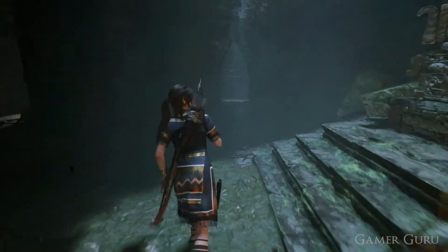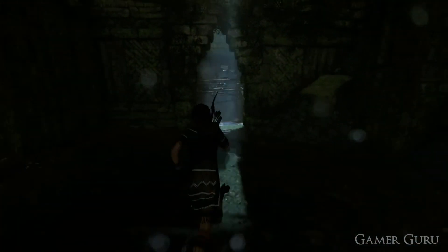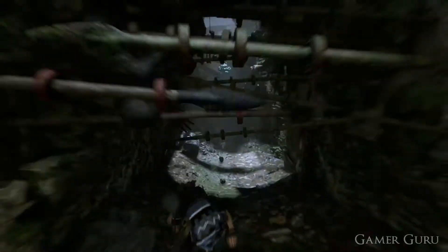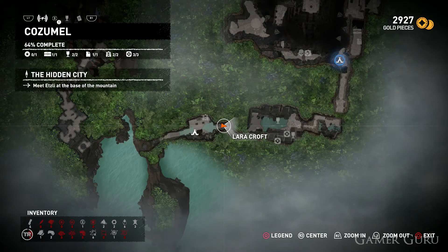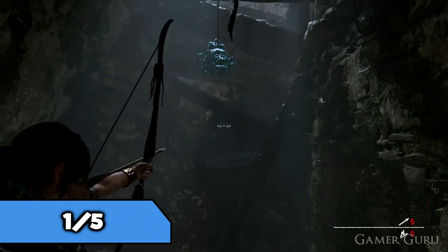How's it going guys, and welcome back. Today we're going to be checking out the first of the challenges in Shadow of the Tomb Raider. This is going to be for Chapter 1, Cozumel, and the challenge is going to be called Whistle in the Dark. This one consists of shooting down five death whistles, which kind of look like beehives hanging from the ceiling.